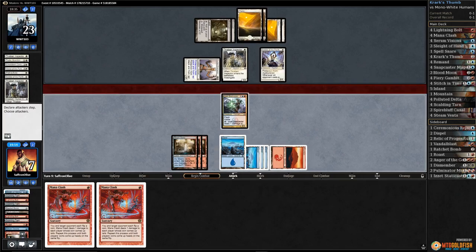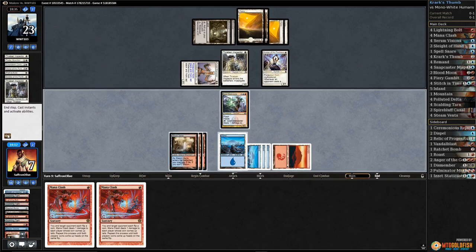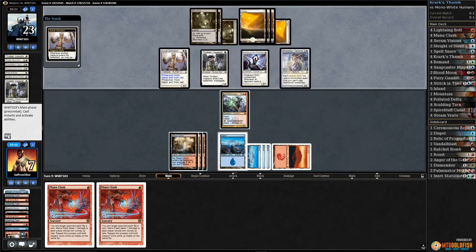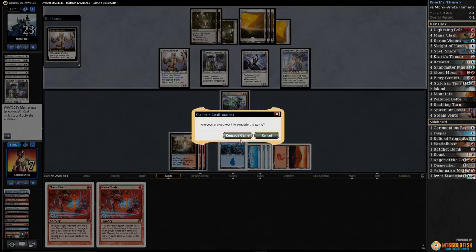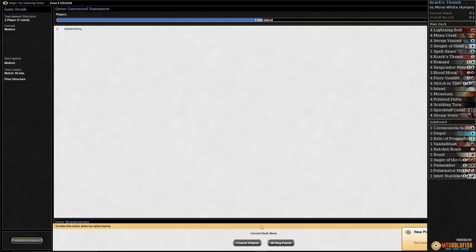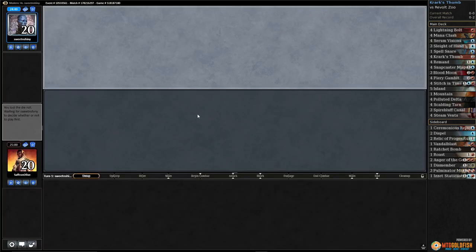So many cantrips, so many shuffles, so much everything and we just can't find it. Off to a disappointing start. Another Mutavault Canonist — yep, that does it. Deck, what are you doing to us? Against the Odds time — can we draw a Krark's Thumb?